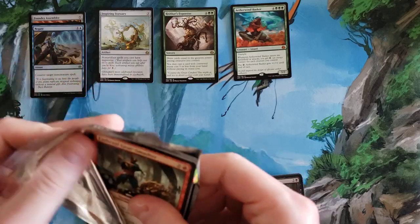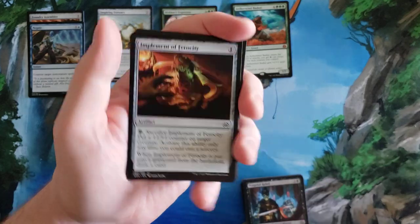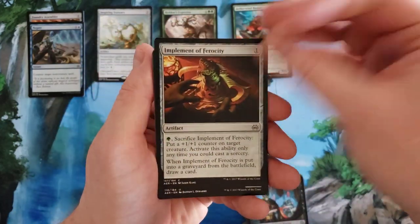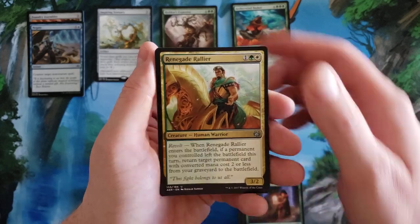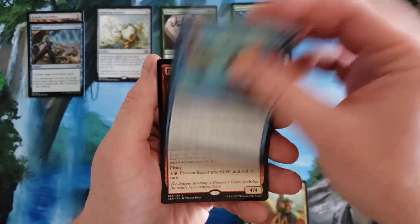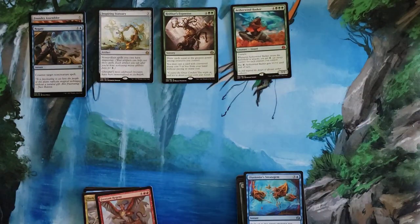I'm going to try to figure out how to speed up these videos slightly — maybe skip straight through the uncommons. Hidden Herbalist, Renegade Rallier, Illusionary Stratagem, and the Freejam Regent. Okay, let's get into bundle number two now.